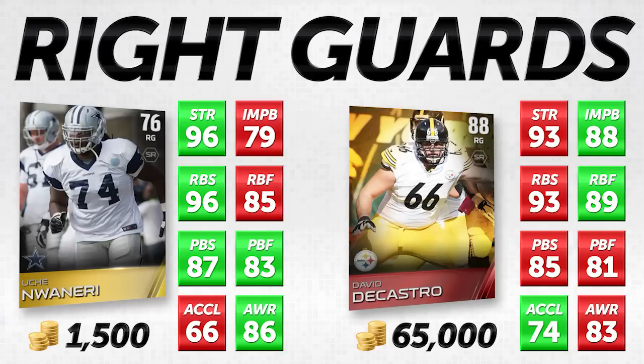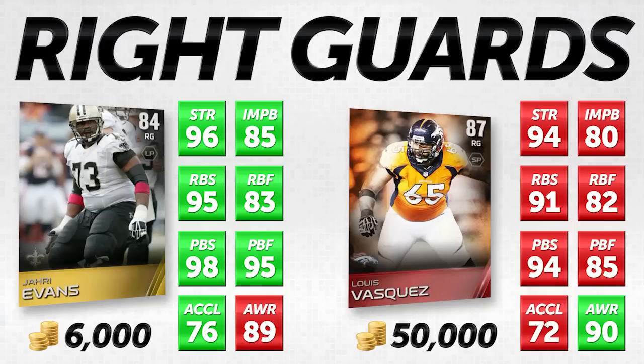Let's move on to the final comparison, and this one just blew me away. Jari Evans is definitely one of the best right guards in the game, and I was really surprised to see he was going for only 6,000 coins because he is money at just about absolutely everything. He's going up against Luis Vasquez, an 87 overall right guard for 50,000 coins — about nine to ten times as expensive. A lot of this has to do with people wanting an elite card. But I don't think you can even make an argument that Jari Evans is not better than Luis Vasquez.